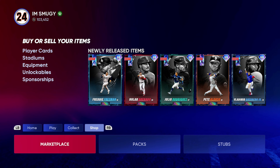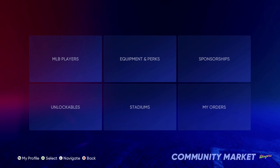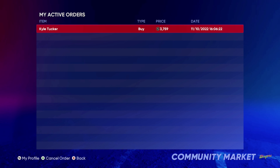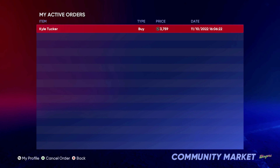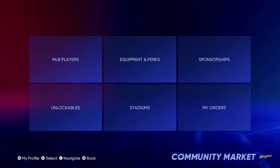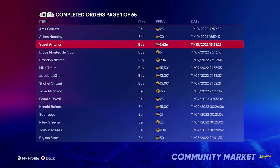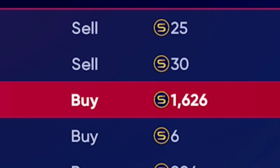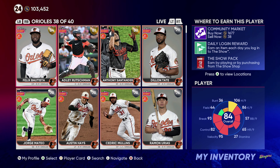If you want to know where your order is standing, you go over here to my orders, active orders. You can see while we wait for this Kyle Tucker to be sold. I just did one a second ago where I bought this guy for 1,626.